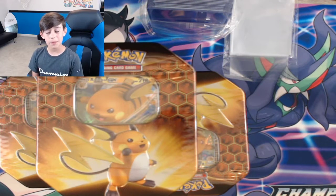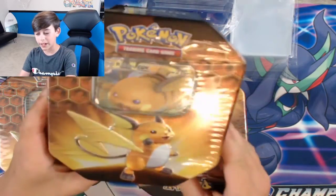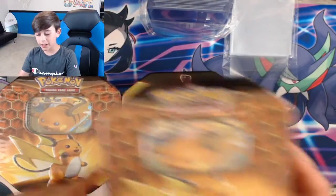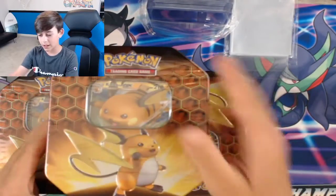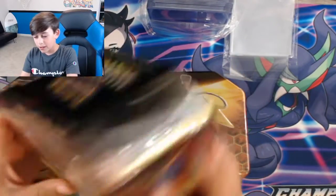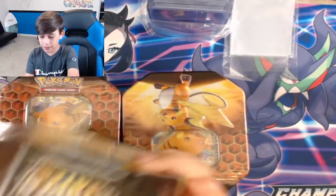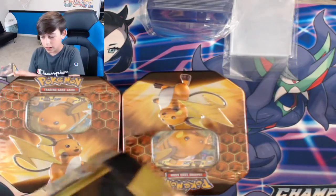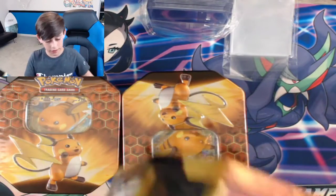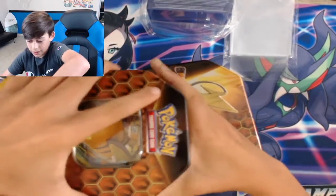Hi guys, welcome back to another video. Today we will be opening three Raichu boxes that come with four packs and a promo card. The three cards I'm hunting are the Guzma trainer card, a Glaceon GX shiny, and a Ho-Oh.